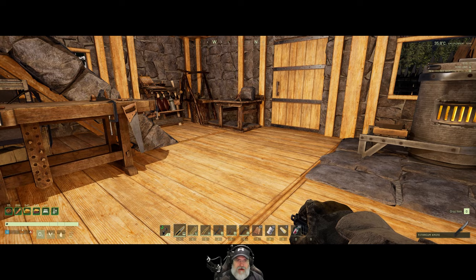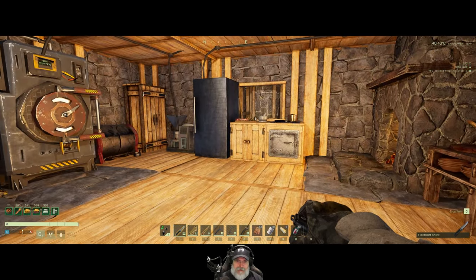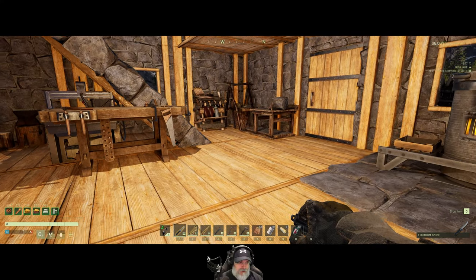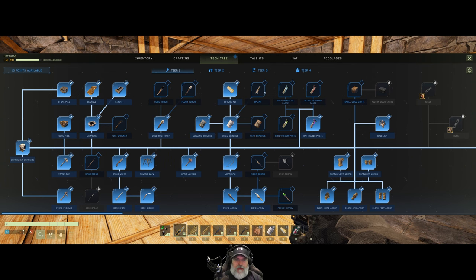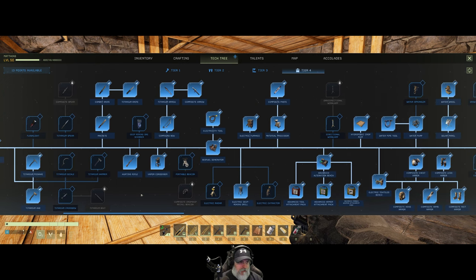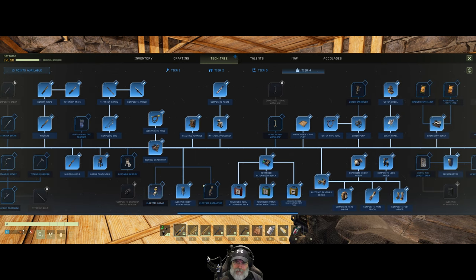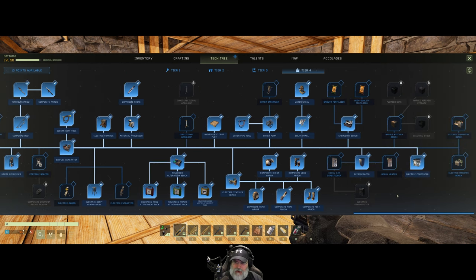I also have a mess of blueprint points to spend, because I leveled several times while we were out in the desert. We have 13 points to spend. Let's go to tier 4 first and start looking at some things we might want to put these points into. I'm still kind of prioritizing things, but it's not quite as critical now as it was before.